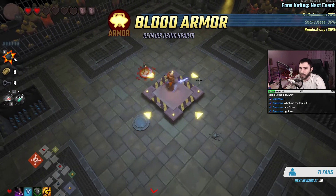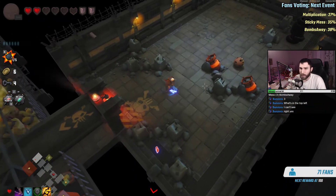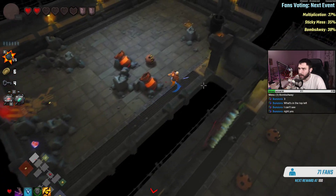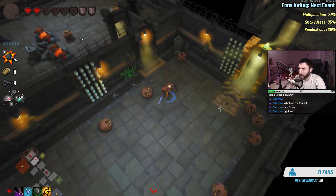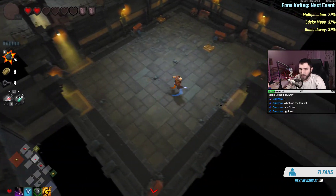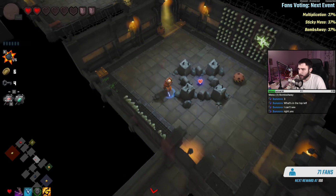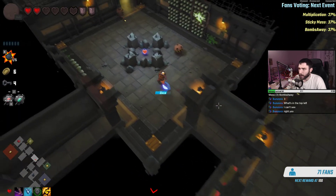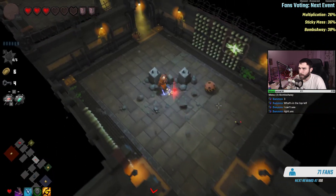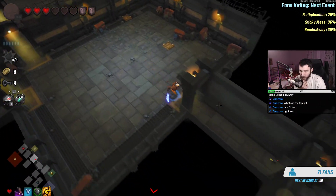There's a bunch of hearts I should go pick up — there's one here, and there's one just laying in the center of the room. I shouldn't take this long for one floor, but I'm figuring things out so it's okay. Let's just bomb this, get the heart and move on. I should have kept the bomb for a chest room — there's a bomb over there which I'd love to have.